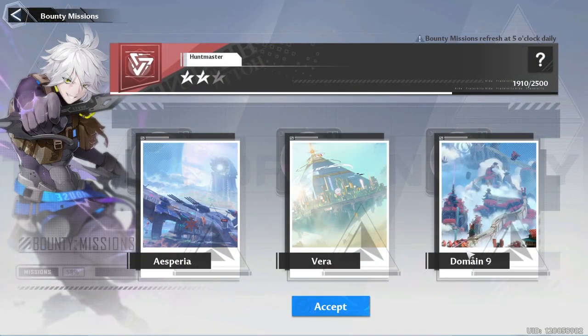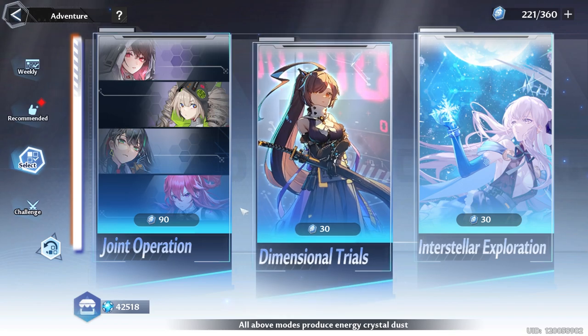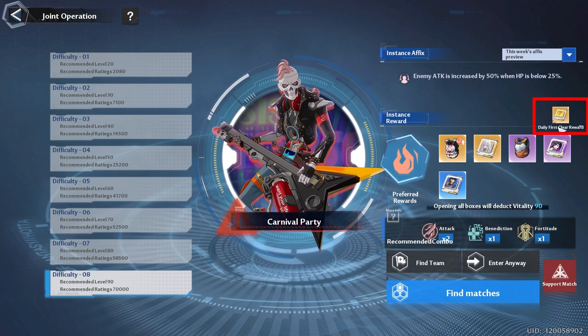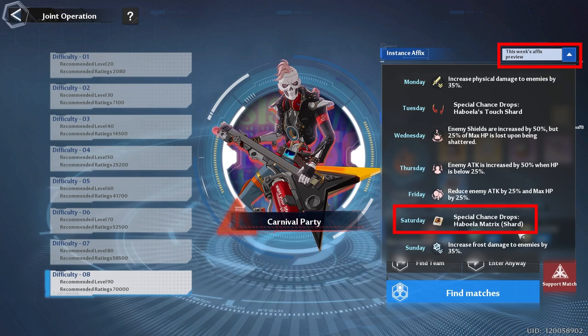For daily bounties, make sure you choose Domain 9 so you can get the new keys for energy. Moving to the select tab, starting with joint operations — do this at least once a day to get your daily first clear. You need to do at least a JO that's level six or above. With this new patch you can look at this week's affix preview. On Saturday there's a chance to get Habauela shards, so you may want to use a few vitality solutions that day.